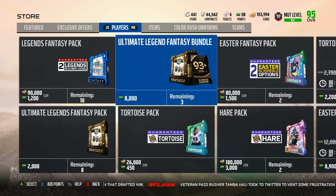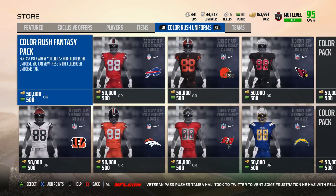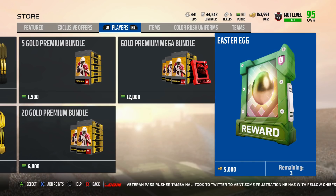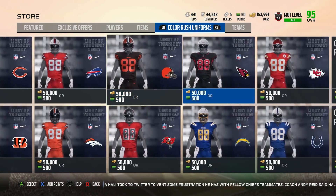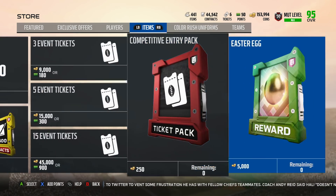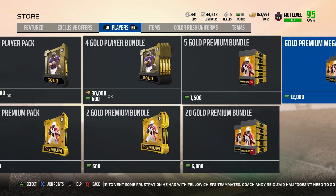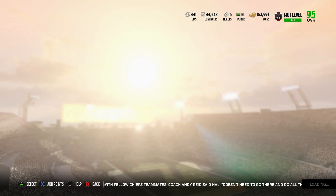Number two is going to be under Players. Go ahead and go all the way to the right and you see Easter egg right here. They literally hid stuff in now every single set, including Color Rush. Obviously we had Color Rush eggs, we had item eggs, and now we have player eggs. We do have new eggs right here — go all the way to the right for the players and you do see new eggs.